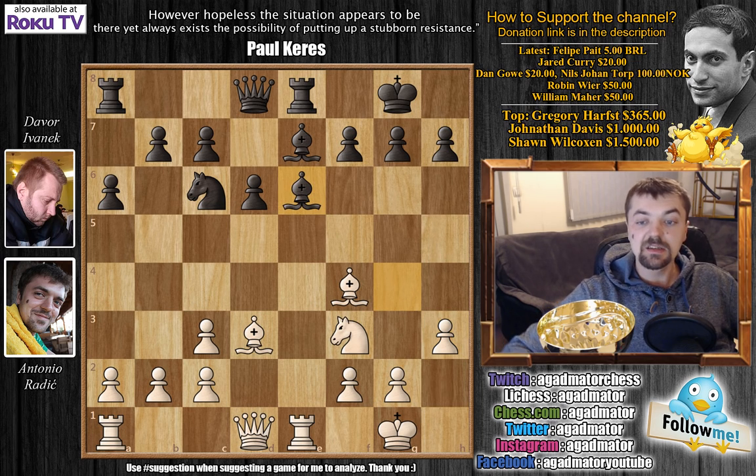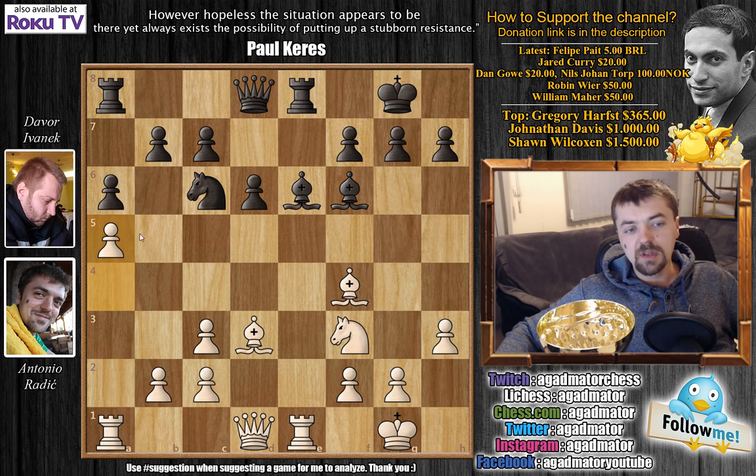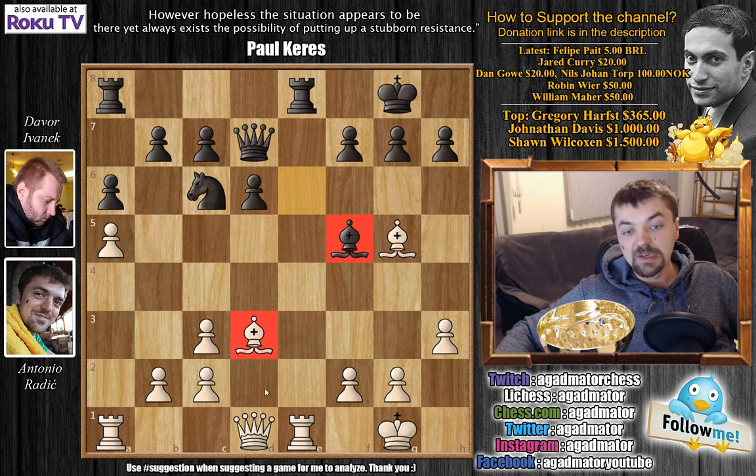Since he went bishop to e6, I played a4, he played bishop to f6, and I pushed a5. I really liked this a5 move — it prevents him from expanding on the queenside, and maybe later I can go rook a4 and bring the rook to the kingside if needed. He played queen to d7 and it's a pretty equal position. There's nothing either of us can do to gain any advantage. I'd like to play knight g5 but he can simply exchange and go bishop to f5, equalizing.